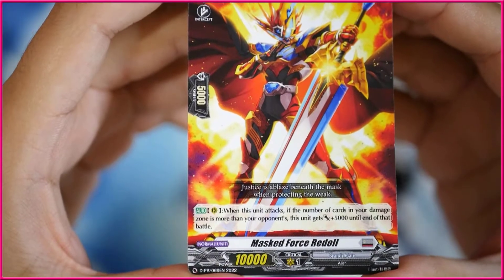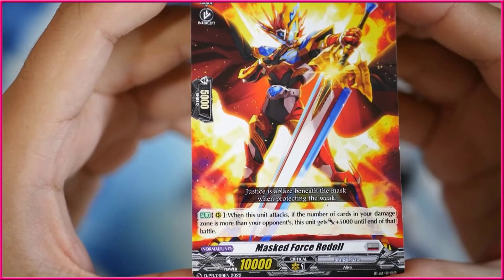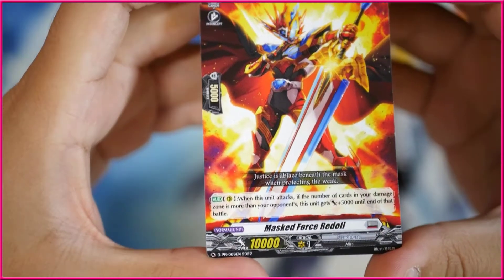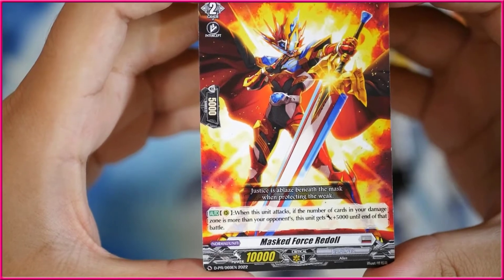Next up we got ourselves Maxed Forced Redhall. This unit attacks, and if the number of cards in your damage zone is more than your opponent's, this unit gets 5k at the end of that battle. Not bad, it's a grade 2. I wish this was like an actual ride line or something like that, because I really like his design, but unfortunately he's just a little promo card.